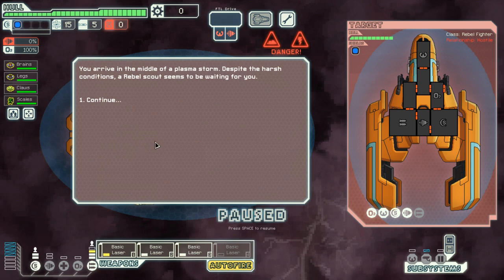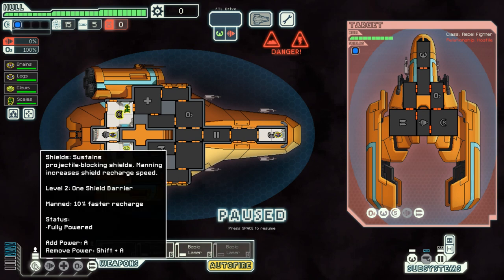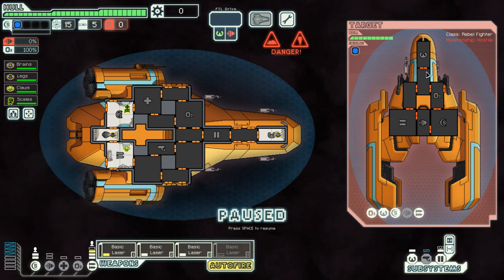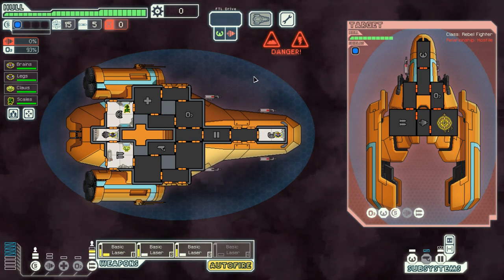I've arrived in the middle of a plasma storm and a rebel scout is waiting for me. Let me pause — I currently have no engine subsystems. The enemy is using some beam weaponry, so I definitely want my shields up. I can have some engines up, but maximum firepower is the name of the game right now, so let's focus fire on the enemy shields. It doesn't look like the enemy is powering up their beam, and their basic laser shouldn't be able to punch through our shields, so it should be an easy fight.